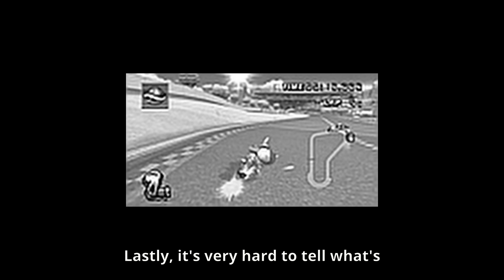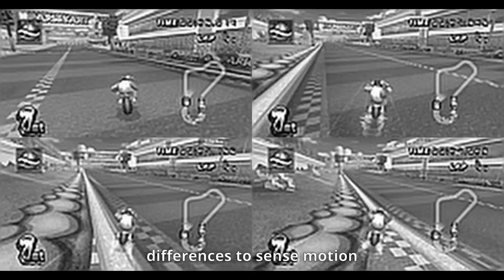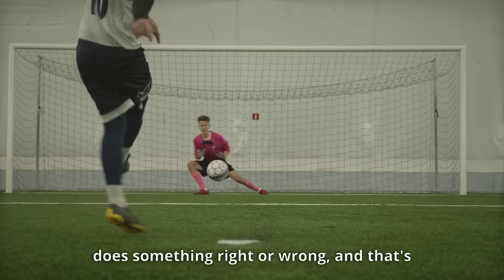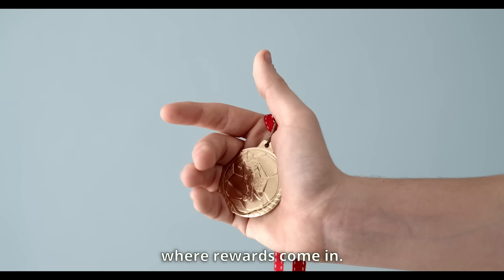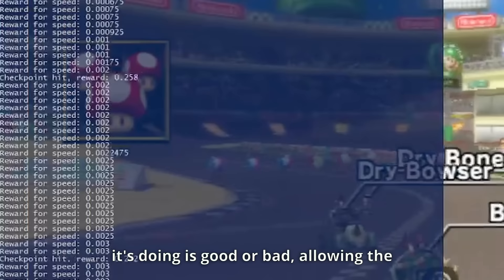It's very hard to tell what's going on from just a single image, so I give the AI the last four images in the hope that it can use the differences to sense motion within the game. To allow our AI to learn from these images, we need a way of telling it when it does something right or wrong, and that's where rewards come in. Every action the AI takes, we're going to give it a reward telling it if what it's doing is good or bad, allowing the AI to learn exactly what it needs to do.